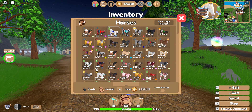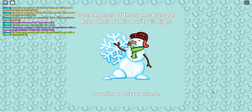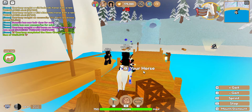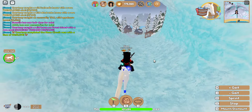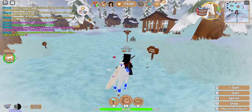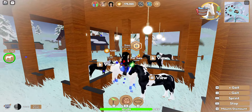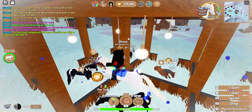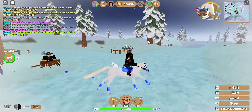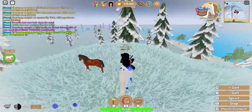The horses you sometimes see at the market when you go to buy horses — if you'd rather do that than catch horses — those are IUCs. The island unique coats will sometimes be the ones that cost Robux, so always make sure to watch out for those. I've been grinding money for a while now.